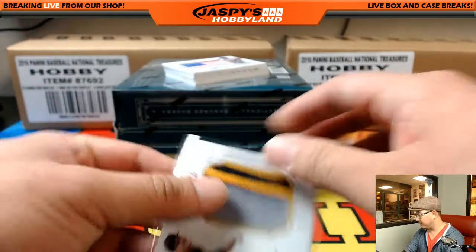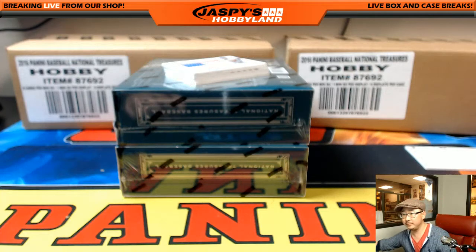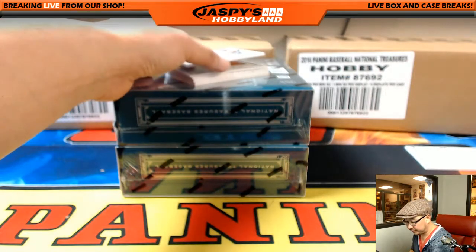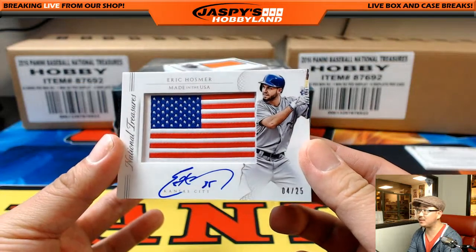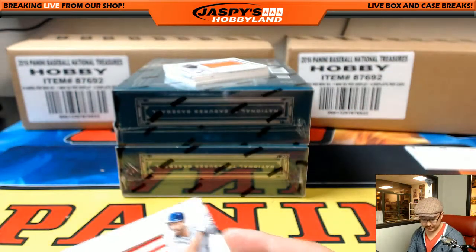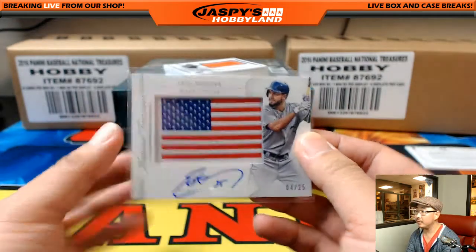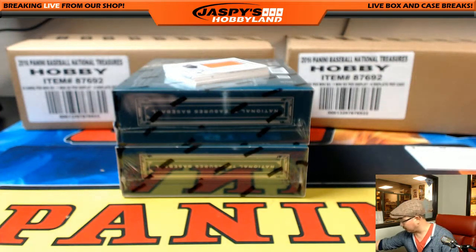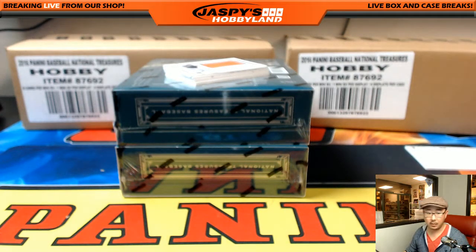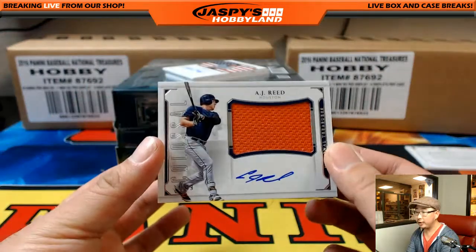TJ, I don't remember hollering out your name yet. This is box two. And wow — there it is, Eric Hosmer, Made in the USA, 4 out of 25. Murica. And that goes to C.O. Turtle.